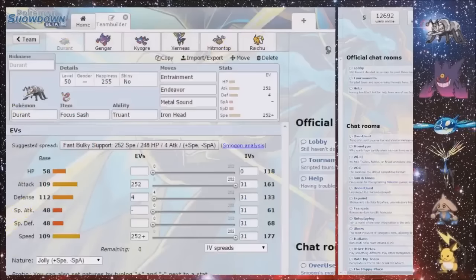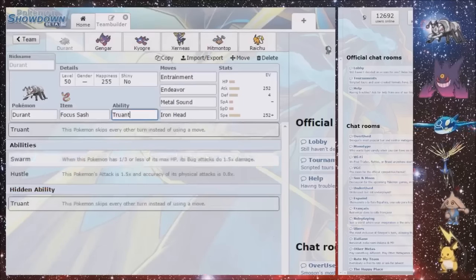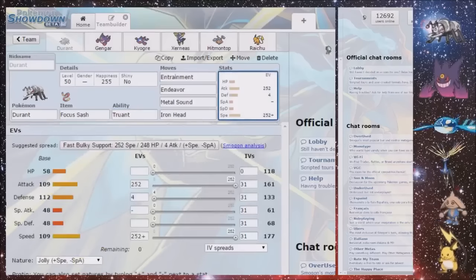Durant was the winner, and I was sent this team by KeonSpy, so you can go and follow him on Twitter. He sent me this Durant — it's a Truant Durant, not the Hustle one, because it can get Hustle. And I don't know if an Iron Head Hustle will knock out a Xerneas, but it probably could.